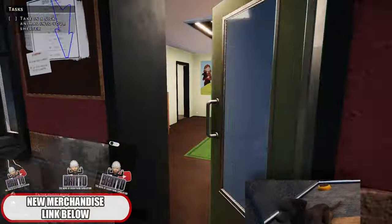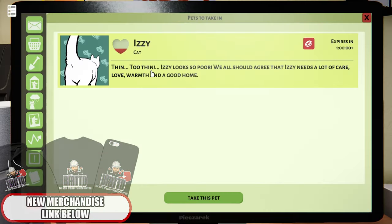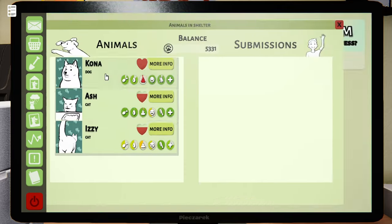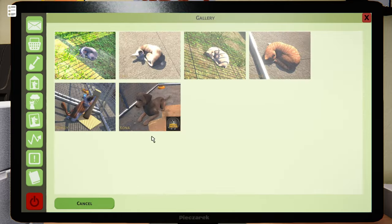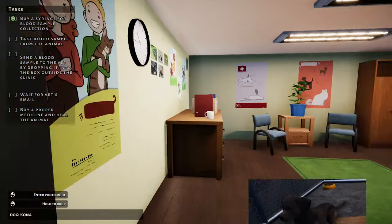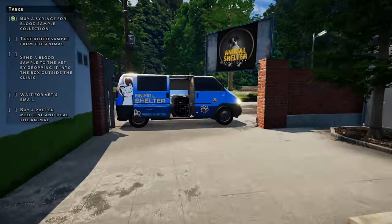I don't know if he can go to the bathroom because there's nowhere for him to go. We'll bring in Izzy. Alright, that can stay there, let's go. Kona — great ad, what a beautiful boy. There we go, grab you. Alright, there we go — I'll grab our new pets.